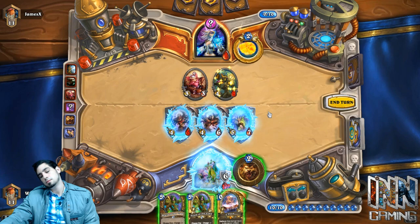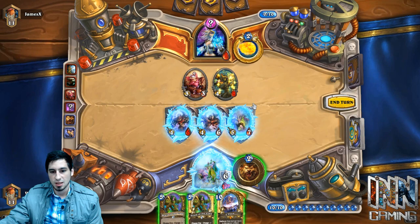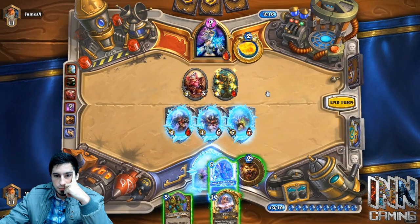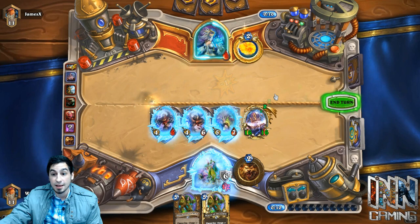Let's say you're playing C'Thun Druid. Generally your main win condition is buffing up C'Thun and playing him down — he either kills your opponent or gives you enough board advantage that you win one or two turns later. More specifically, maybe you're playing against a Freeze Mage with Druid. The win condition may not be C'Thun there because, as we know, Freeze Mage does a really good job at stopping your opponent from attacking and clearing their board so they have no creatures to attack with.